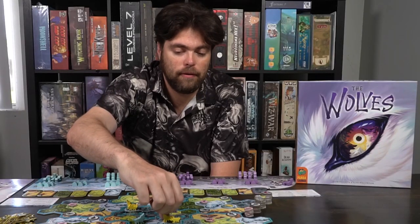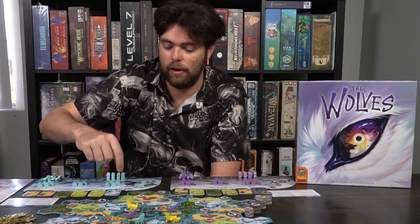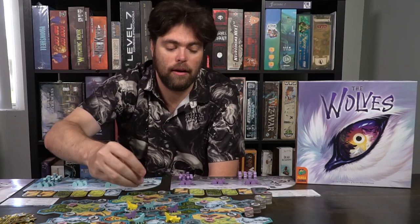We're ignoring the green player since this is set up for three players, so the yellow player gets an extra action. It'll go white, purple, yellow, yellow, purple, white — however you want to look at it. When you place your second set of wolves, it has to be on the opposite side of where your previous wolves were located. So if you chose the lower portion of the river, you'll have to place on the upper portion, separating your two packs in different areas.